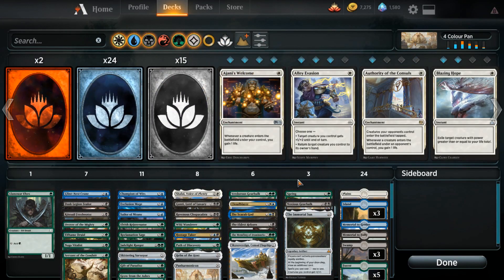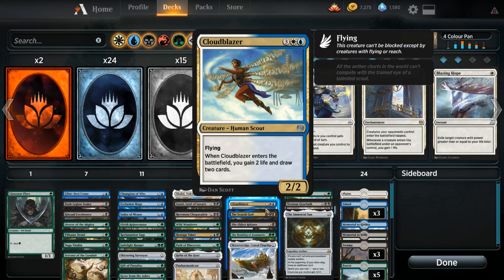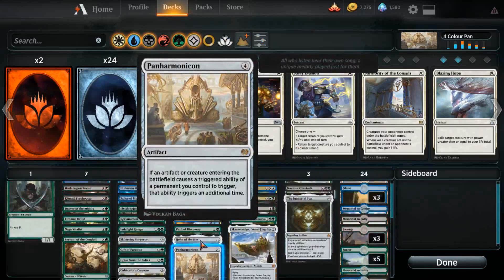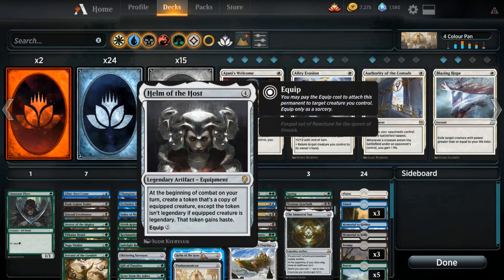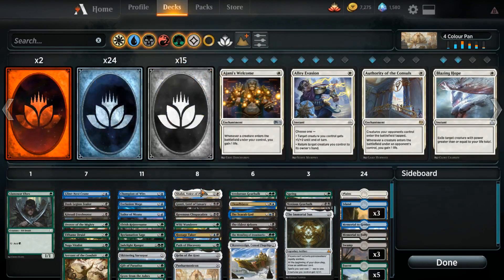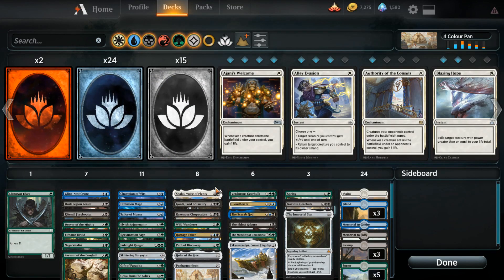We do have a couple of white cards — literally two. Just Cloudblazer, because I literally just could not give up the value of Panharmonicon Cloudblazer, it's way too good. And Chalet, Voice of Plenty — way too important with Helm of the Host. Being able to protect all of our stuff is so good. Chalet's won me a million games, so I really wanted to include it.